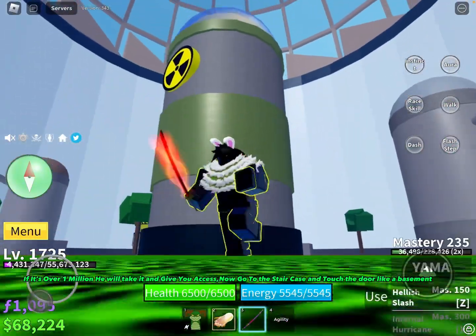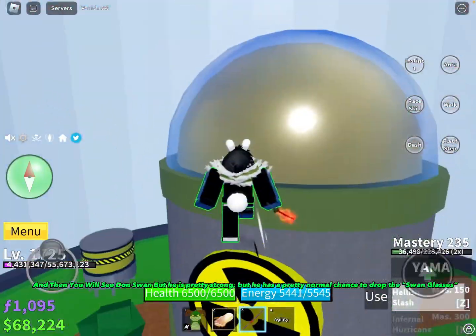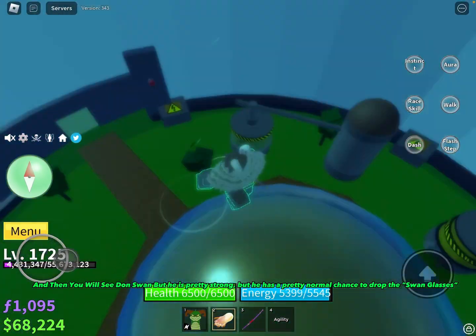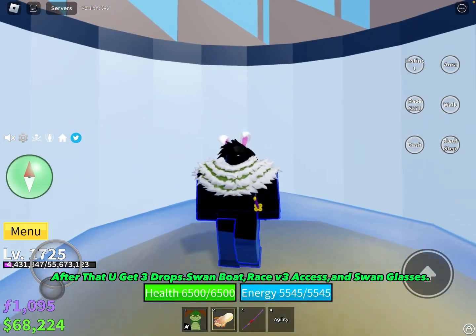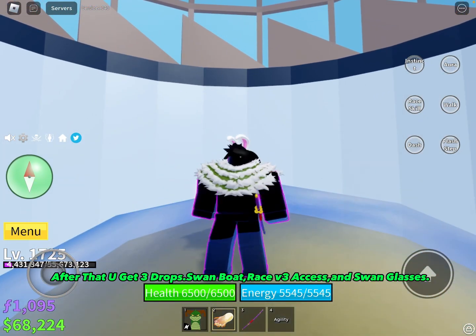Now go to the staircase and touch the door like a basement, and then you will see Don Swan. He is pretty strong, but he has a pretty normal chance to drop the Swan glasses. After that you get three drops: Swan boat, Race V3 access, and Swan glasses.